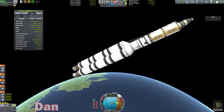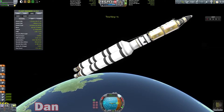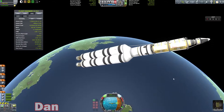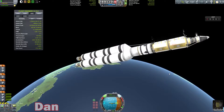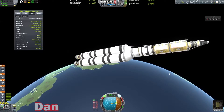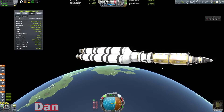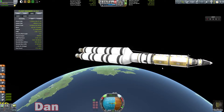Let's get our RCS on because this thing is not going to move. Didn't need the fairings with this design — so that's good, that will make life a lot easier launching these parts.